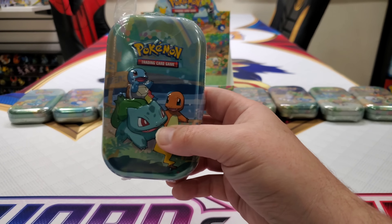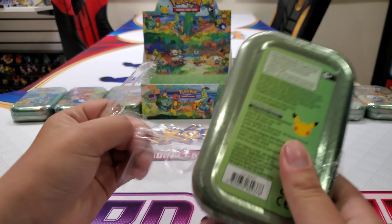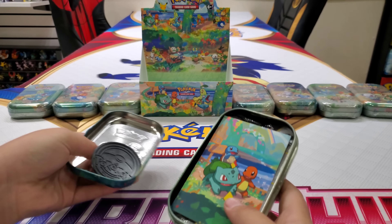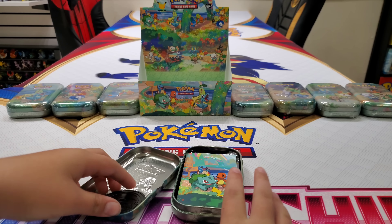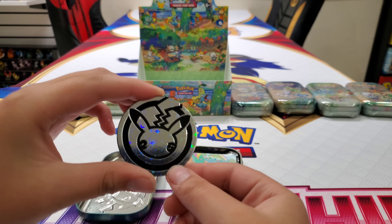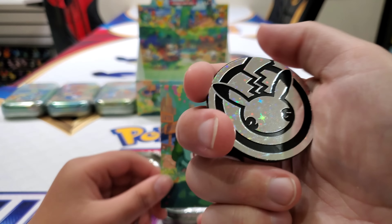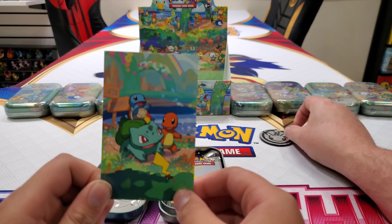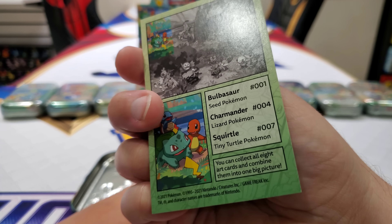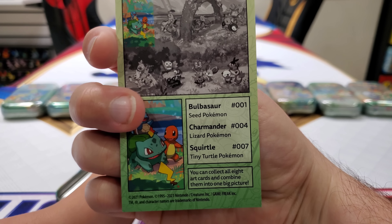Number one — go ahead, you could have it. This is the one you said is going to have the best pulls. Inside you get your little coin — little Pikachu cheek logo, 25 logo. Pretty nice. Oh, it's a big one — you get a big jumbo coin. Here's the art card. It has the original Pokedex numbers on the back. Tiny Turtle Pokemon — that's Squirtle, that's your favorite. Charmander's a lizard and Bulbasaur is a seed.